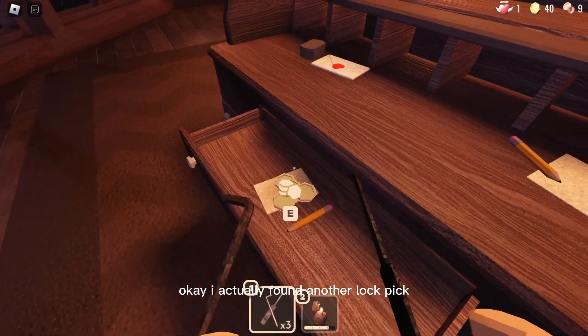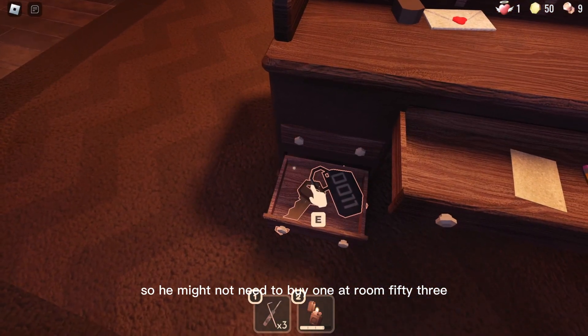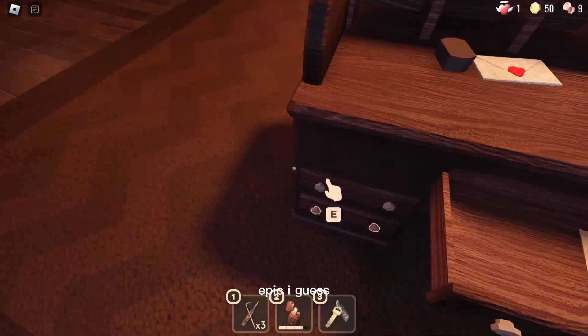Okay, I actually found another lock pick, so we might not need to buy one at Room 53. So that's good — epic, I guess.